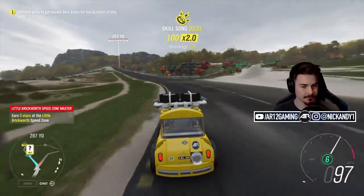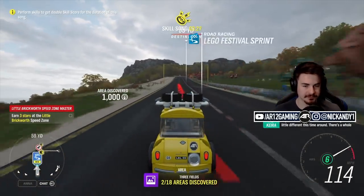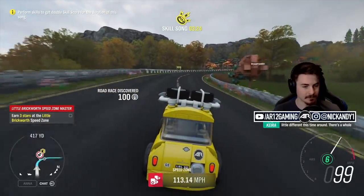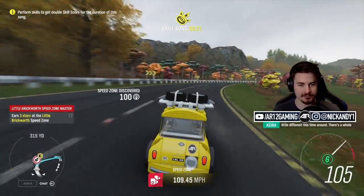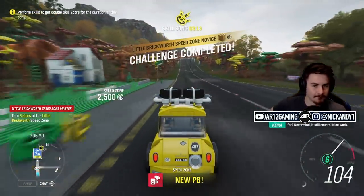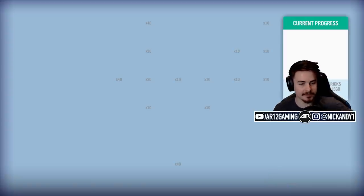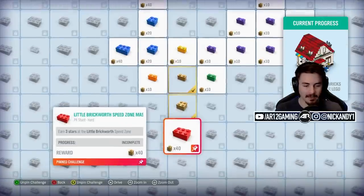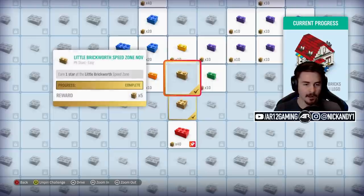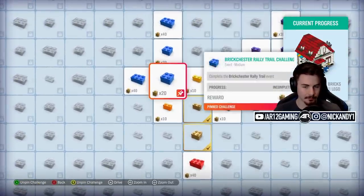Our speed zone is just up here. We needed three stars. I don't know what three stars is on this, but we're in a little Mini. Oh, it's a speed zone — I thought it was a speed trap. My bad. I got two stars. I'm not going to be able to get three stars in my little Mini Cooper. So let's go do a race because I can bang that out pretty easily.